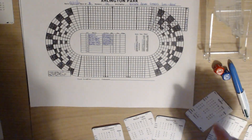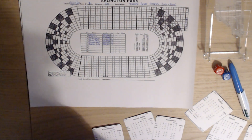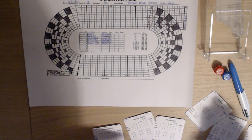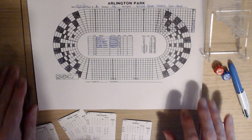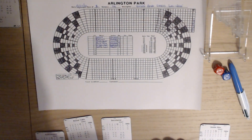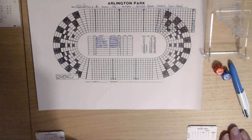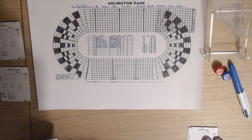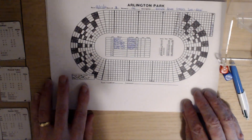Right, six-horse race. We're at Arlington Park for the YouTube Demo Stakes, three-year-olds. Horse one is Omaha, horse two is Ruffian, horse three is Secretariat, horse four is Round Table, horse five is Exterminator, and horse six is Seattle Slew.